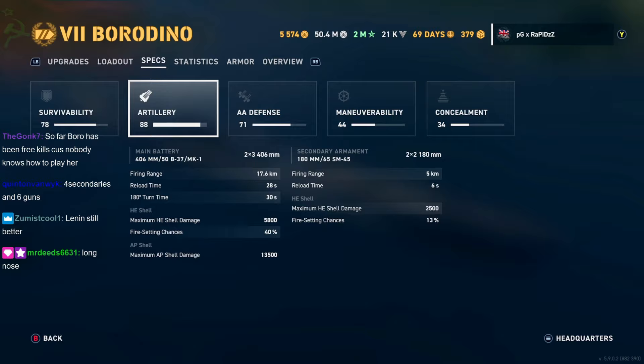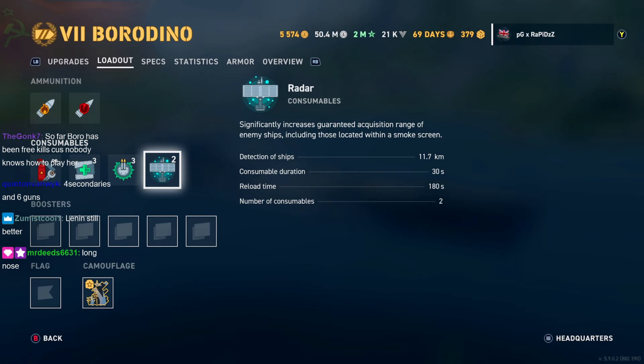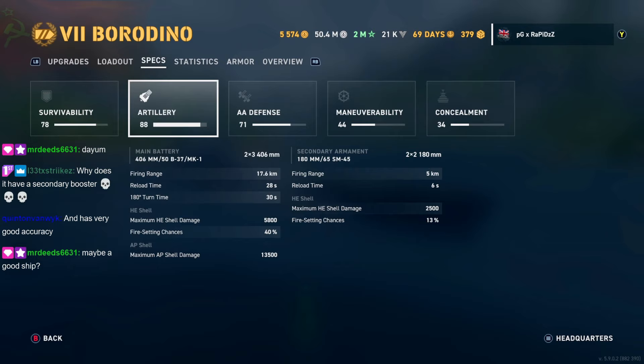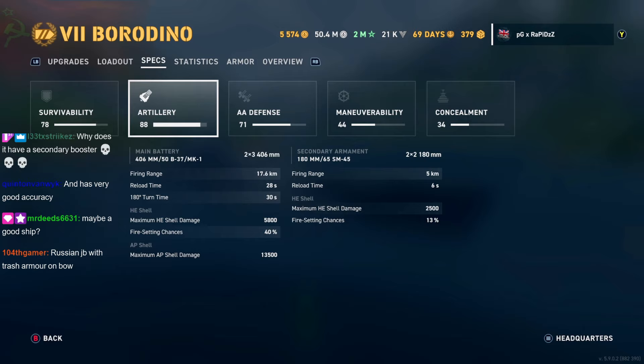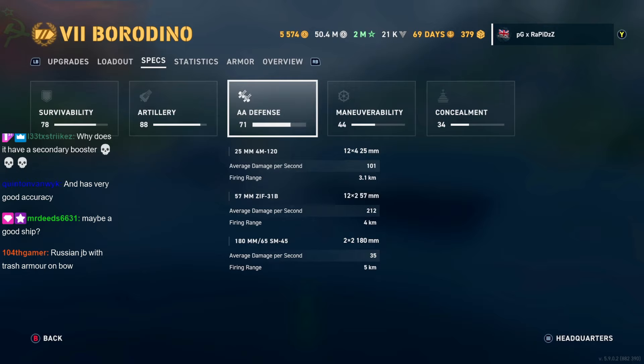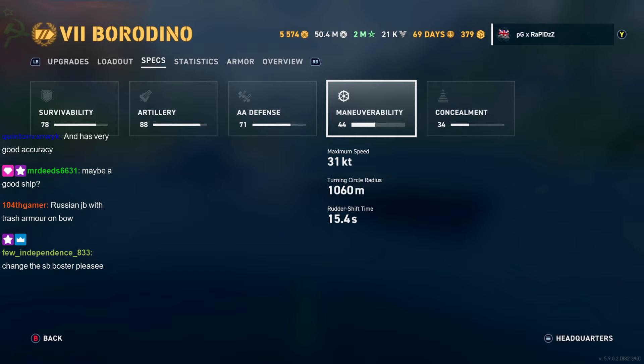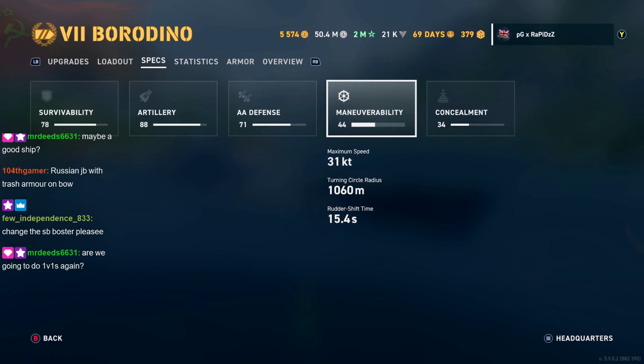But then we get radar - 11.7 km, 30 seconds. Okay, that's quite strong, god damn. That's a pretty decent heal, not bad. That turret traverse looks really good. Decent reload as well. And the secondaries are two times? So four guns, not really worth building into at all.